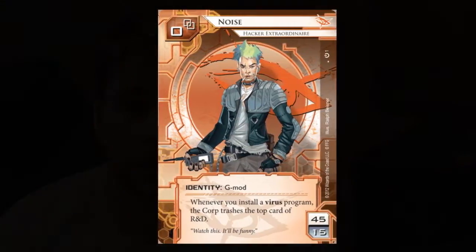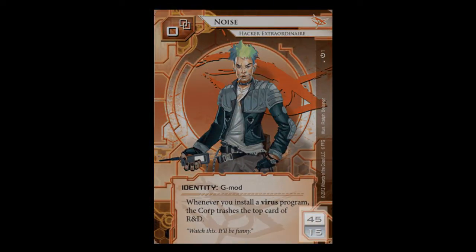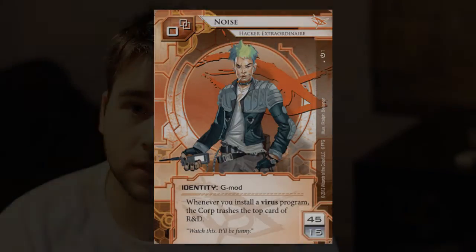So the first thing that I want to discuss is deck building. You've got your core set, you've played with the basic decks that come in there, but you want to customise your game and personalise them. So how do you go about that, and what type of rules are involved? If you look at the identities from the core set, the runner ones and the corp ones, they all have some numbers in the bottom right. They all say 45, 15. The top number is your minimum deck size. Obviously you can have more, but that's the minimum. You probably want to stick to that if you're the runner.